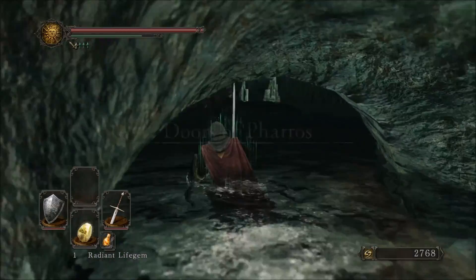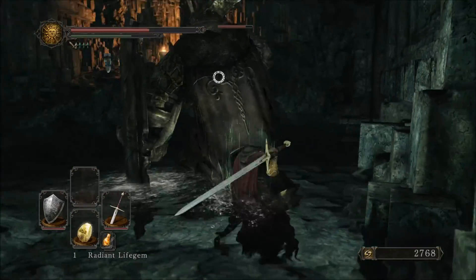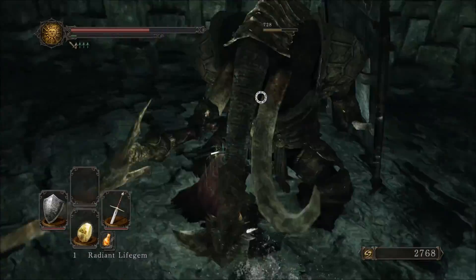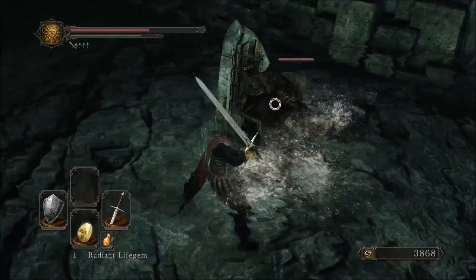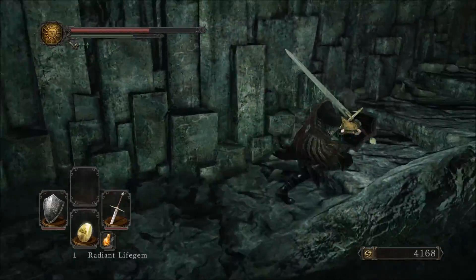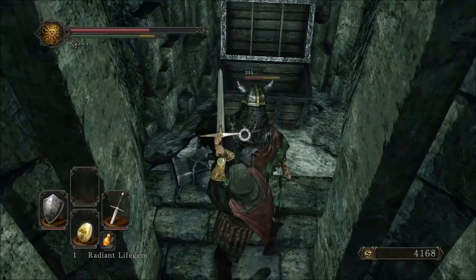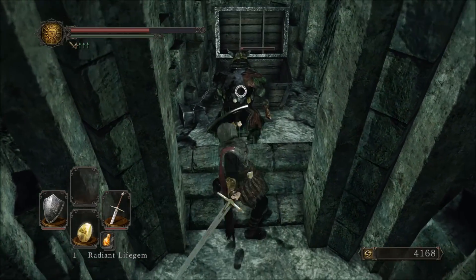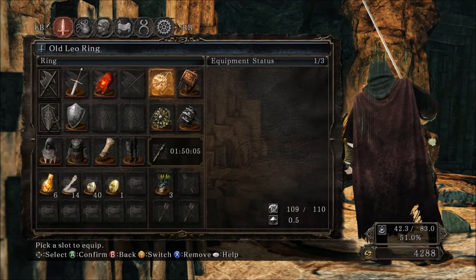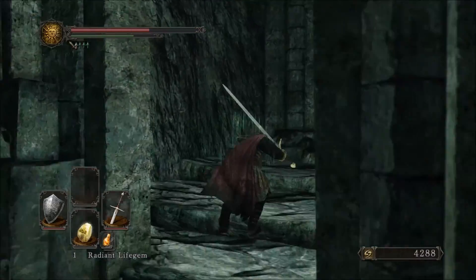Starting the farming run. Very lucky there — that guy totally just swiped right over our heads. These guys are not too difficult to get behind. Come on, drop us a chunk. He's dropped something — Gurm Warrior Helm. Tiptoe behind this dude. I don't think you can backstab these guys in one shot — I've tried it so many times; even with 50 strength and a fully upgraded claymore it just doesn't let you. Gurm armor — very nice. We actually don't have a gold serpent ring, which we could have used to increase our chances of getting a drop.